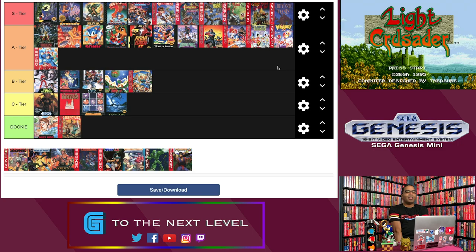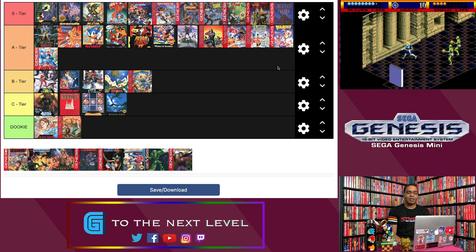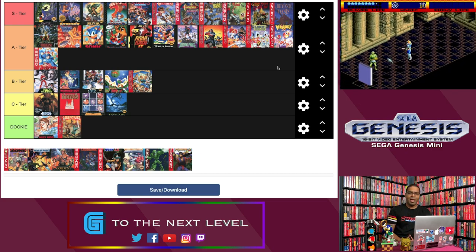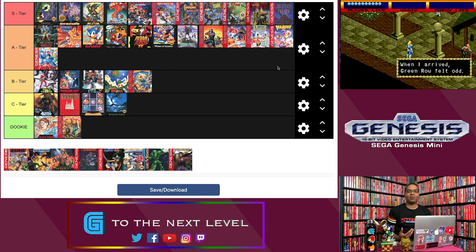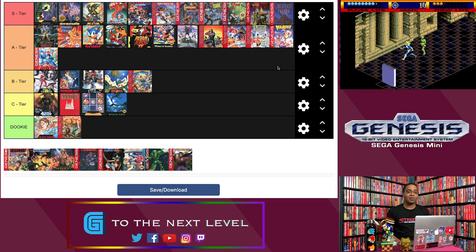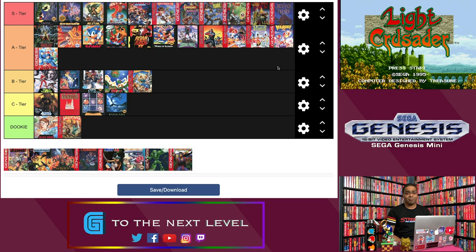Next up is Light Crusader — the third Treasure game on this list. Light Crusader came out of nowhere, silently in 1995, right around the same time as Comix Zone. It's in the same vein as Landstalker — an isometric action game — but I actually prefer it a little bit more because I like the aesthetic more. It's a little more doom and gloomy. Treasure going with a Western medieval style really comes into its own because there aren't any other action RPGs like that on the Genesis. The puzzles are a lot of fun, the soundtrack is incredible, and the game is really a marvel to look at. Sometimes it's frustrating, just like Landstalker.